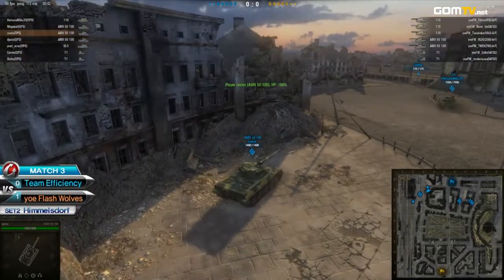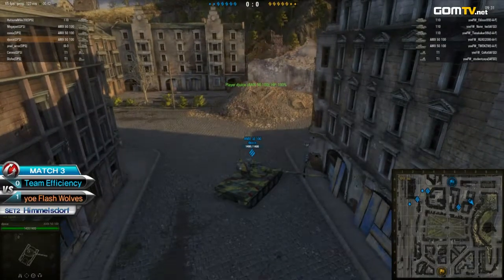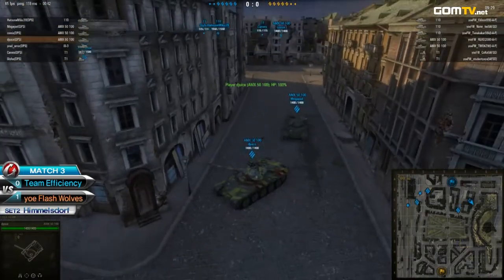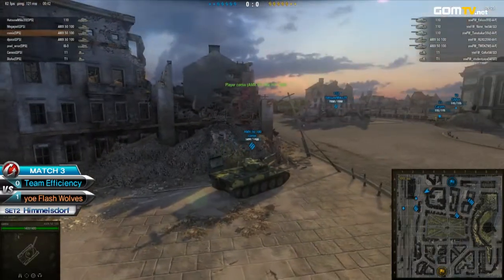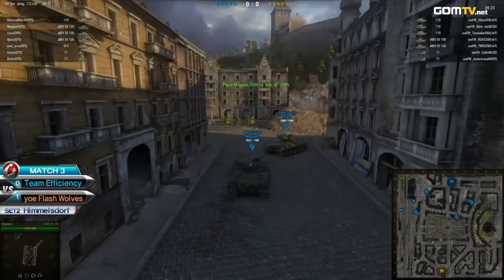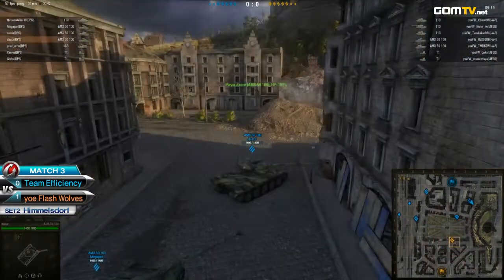Already seeing Efficiency splitting up between the east and west here. This is a very defensive setup — they're committing one to the field, two over here to the west, and two there to the east. I like the spread-out move coming from Efficiency; maybe they're waiting for Yield Flash Rolls to make the first move.